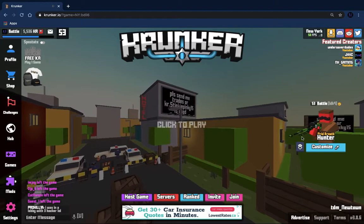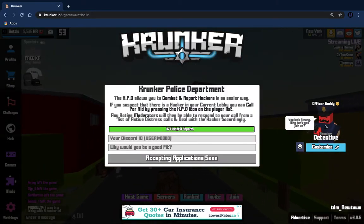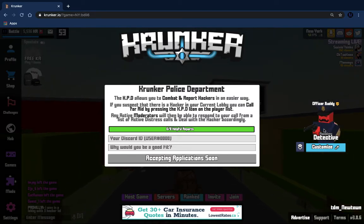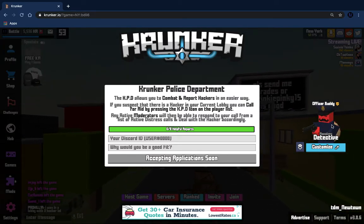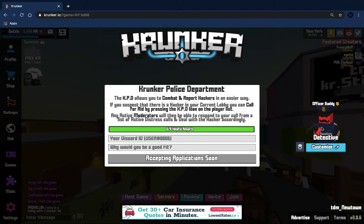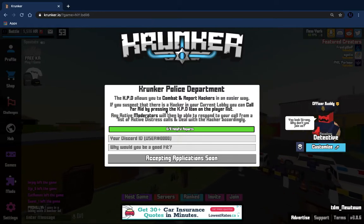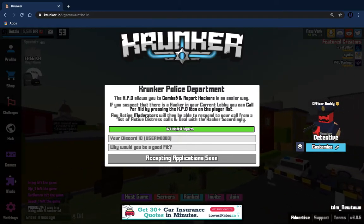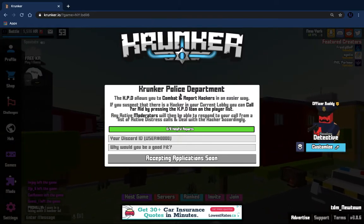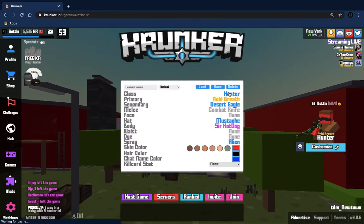Let me turn off the audio because when you click it, it brings audio. So this is what the Krunker Police Department is — it brings up a police skin. The KPD allows you to combat and report hackers.